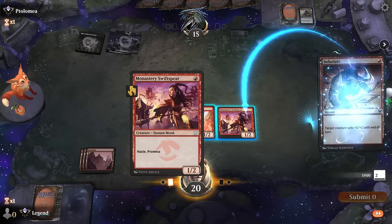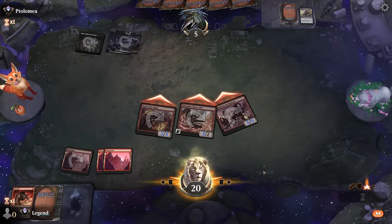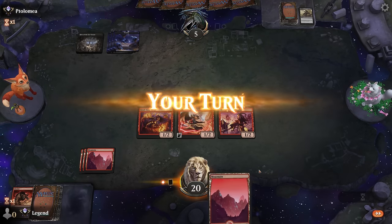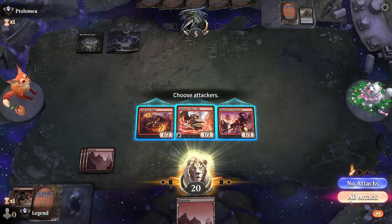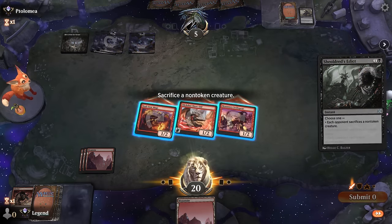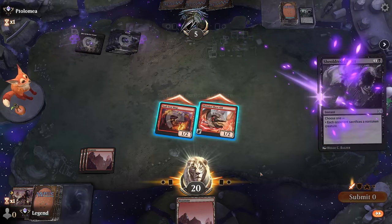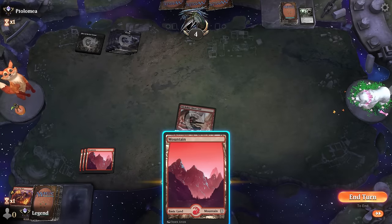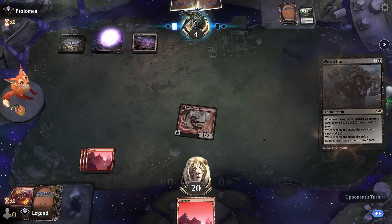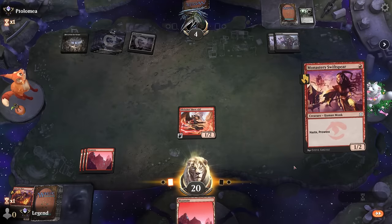Any non-creature spell is likely presenting lethal for us. That's just a land. Edict—sacrifice Swiftspear. And edict again—we get to keep our Slickshot. But our opponent's still at four, so even if we topdeck Wizard's Lightning that's not lethal. Waste-Not—maybe a reason to play out my Mountain. Double Waste-Not and Swiftspear—we get to get in for two. I'll definitely play out my land so the opponent doesn't get to make a bunch of mana for free.